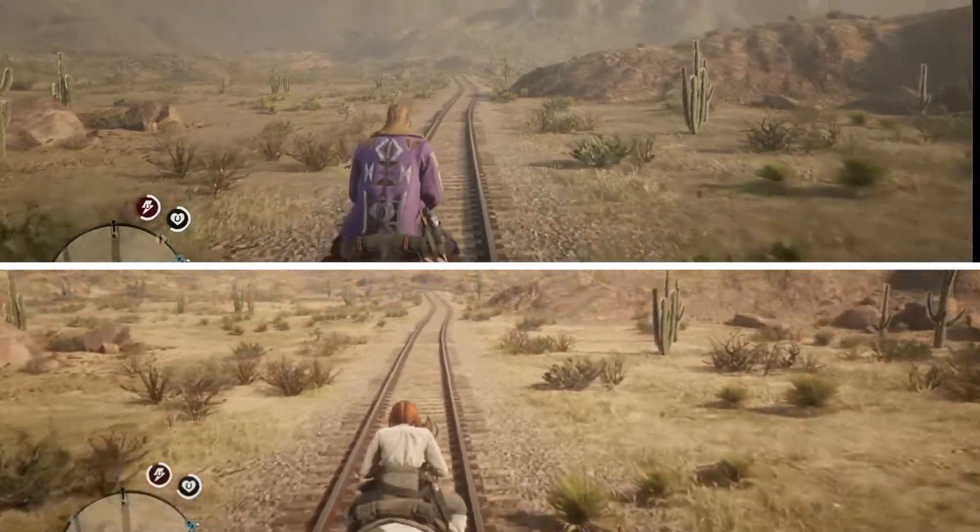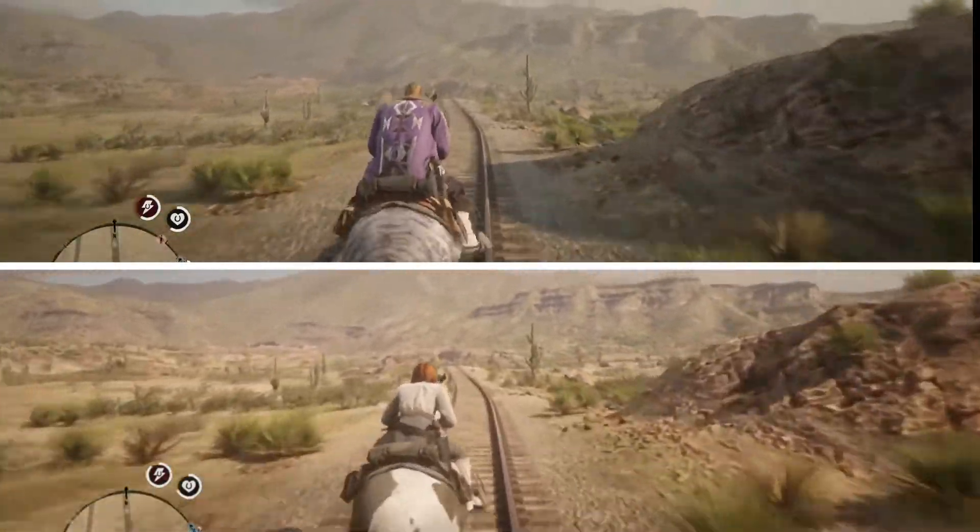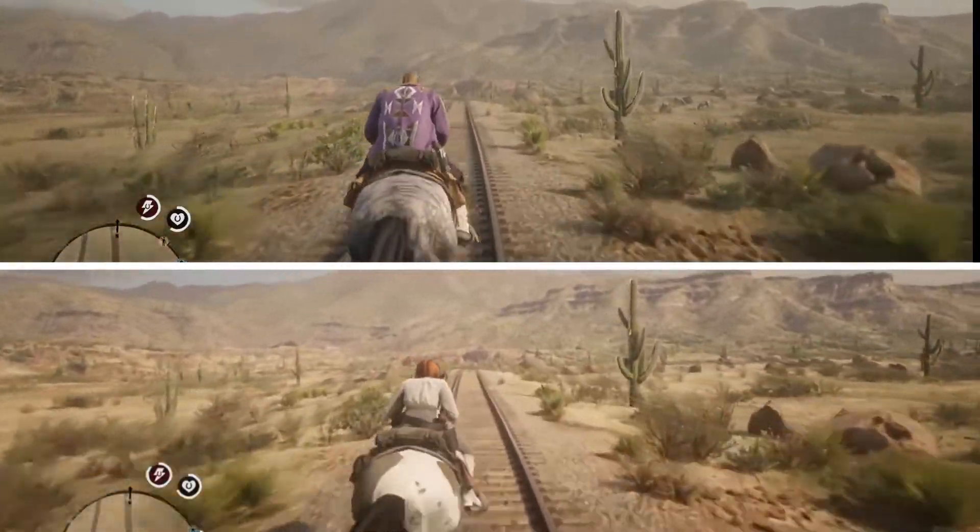Place your bets — let's get started. On top, we have Wildman riding the Thoroughbred, and Annie is on the bottom riding the Norfolk Roadster.